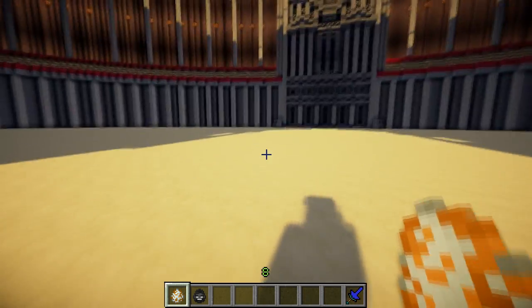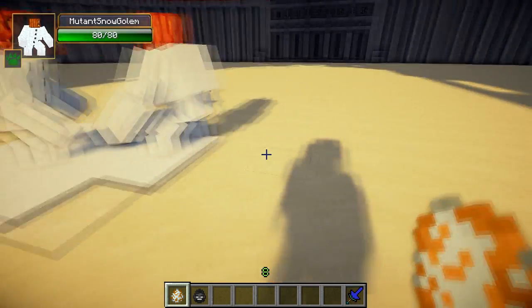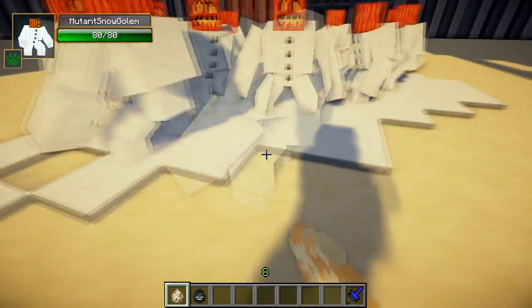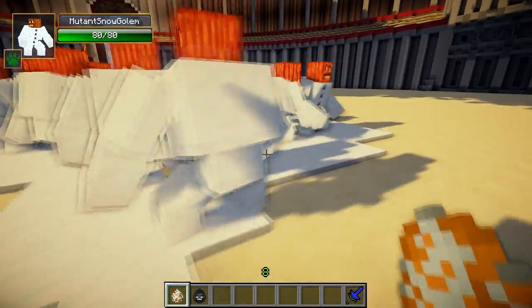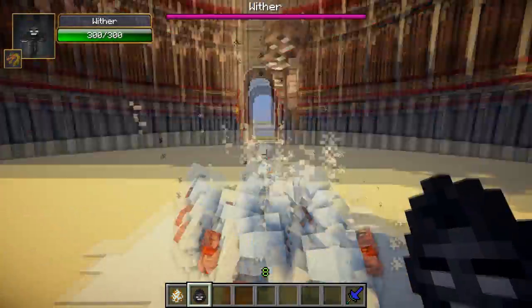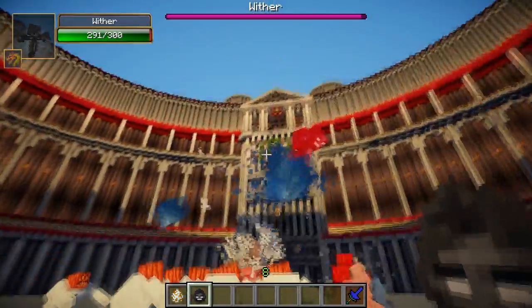Now you're going to see what I mean by a lot of mutant snow golems. We're going to spawn 1, 2, 3, 4, 5, 6, 7, 8, 9, 10, 11, 12, 13, 14, and 15 mutant snow golems, and then 1 Wither. So let's see who's going to win — 15 mutant snow golems or 1 Wither.